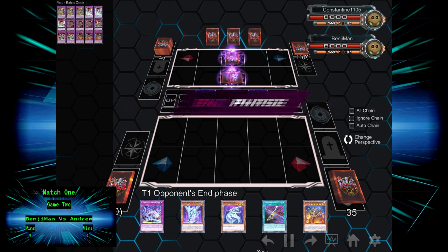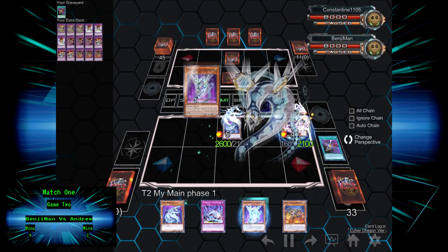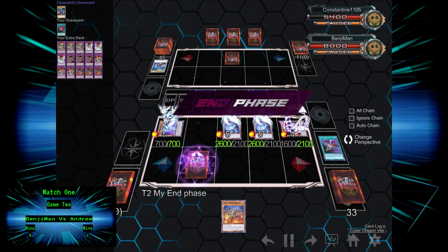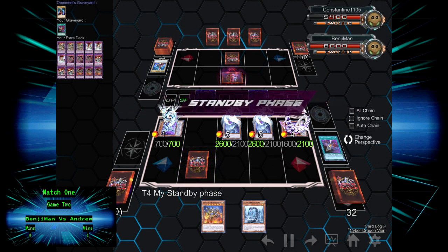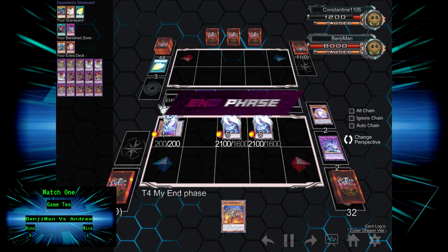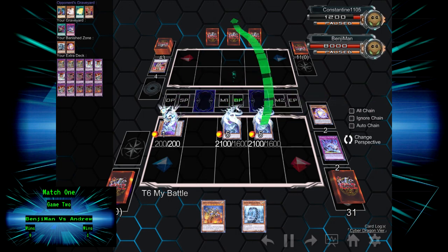Game 2: He opens a T-set pass. I use Cyber Emergency to add Veer to hand, Special Summon Cyber Dragon, then Veer, then Nachster and a second Cyber Dragon, swinging over his Queen's Knight before attacking directly for 2,600, setting Overflow and passing. He bricks hard and sets another monster, so when my turn comes I summon HERS and trigger Overflow — misplaying by banishing Veer alongside HERS to pop both of his cards — before attacking directly for 4,200. He sets one more, but it's not enough and I take Game 2.